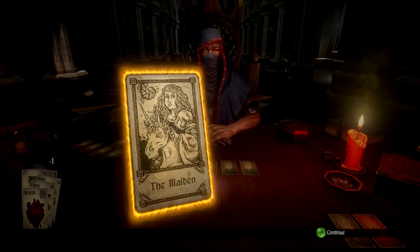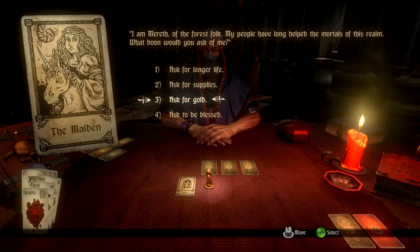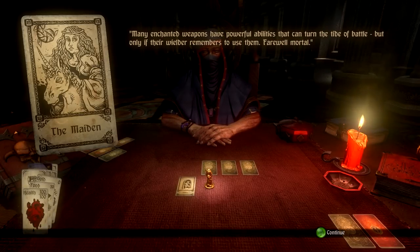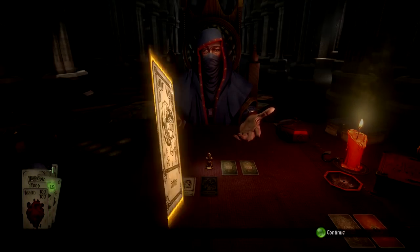We'll go to the first one and it is the Maiden. Hello Maiden — this time I will ask you to be blessed, because now you can do that and it gives a blessing card, which is always nice. Critical strike: triple damage against foes who are stunned. Wow, you don't often stun people though — maybe I should start doing that more.